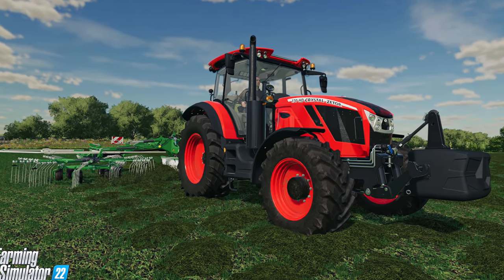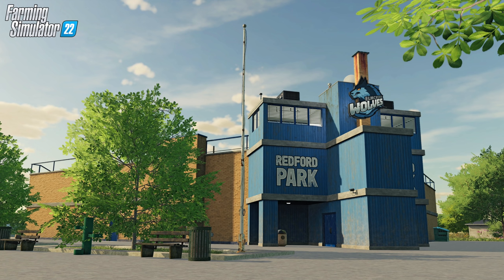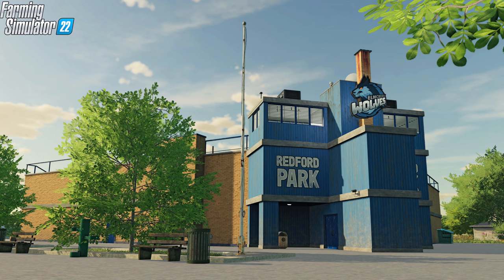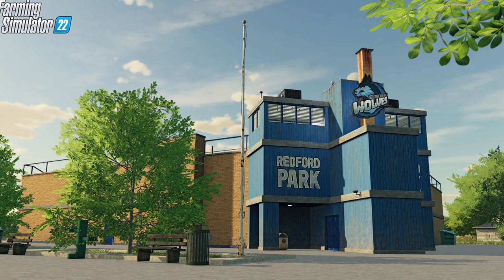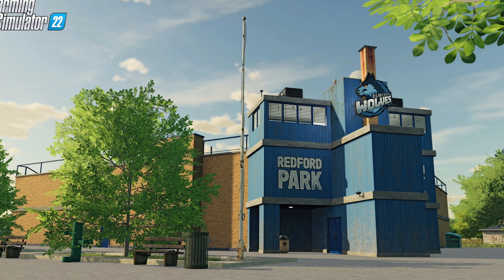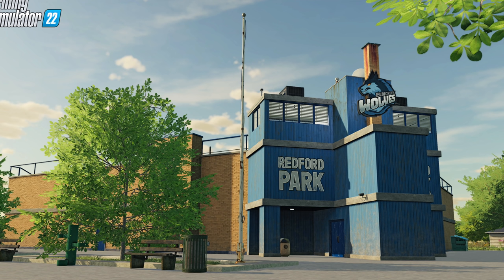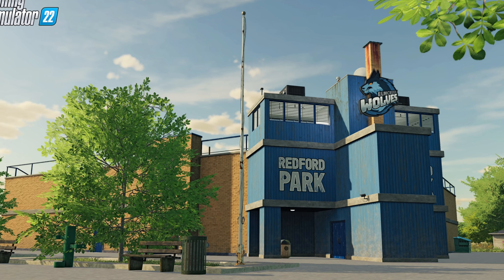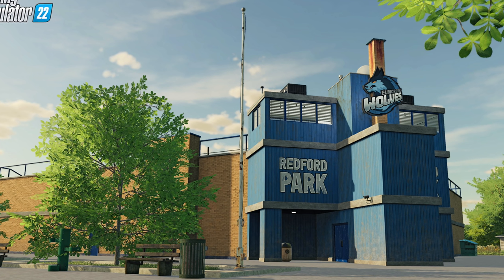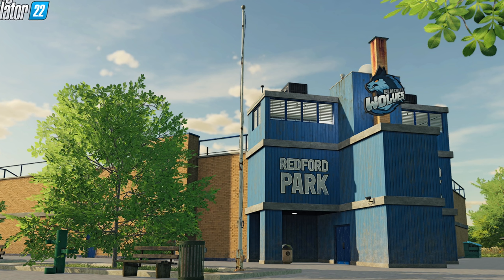The first screenshot is the FS22 Elm Creek Impression Baseball. Elm Creek is interesting — there are a couple of things with that title, so I'm going to say possibly Elm Creek may be one of the map names, not confirmed. It says Elm Creek Wolves on here, and we have Redford Park, the baseball park. I imagine this may be a selling point or point of interest. Giants does everything for a reason. You can see park benches, trash cans, water fountains, and some really nice low-to-the-ground trees — new trees for Giants maps.